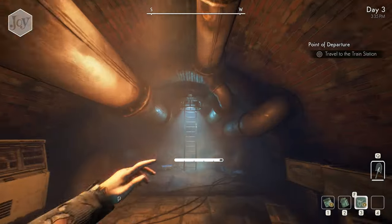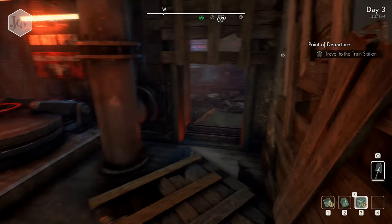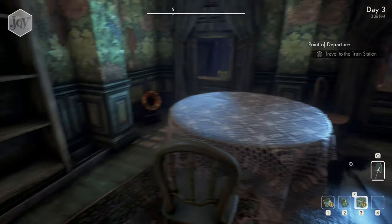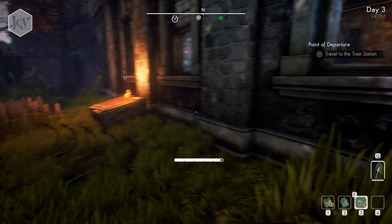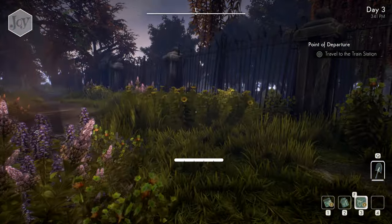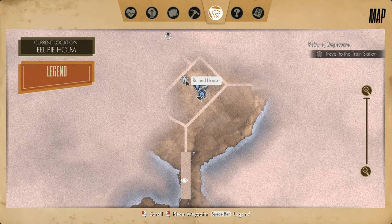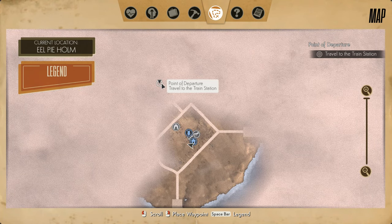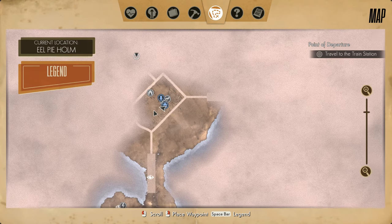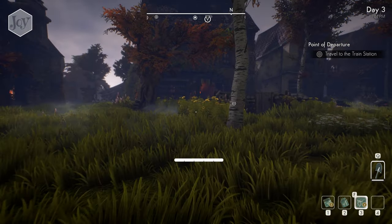I guess we're done with down here. Let's go back topside and search more around this place — Eel Pie Holm. We've already searched this whole house, had to search it all to find the way into the shelter. Let's explore and check out these houses. Maybe one of them is the abandoned house that Prue's helper might be in.